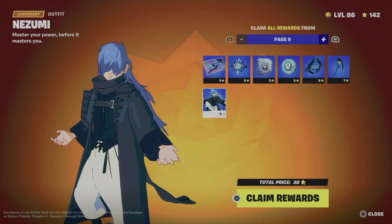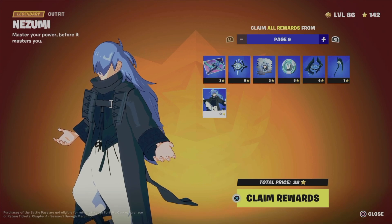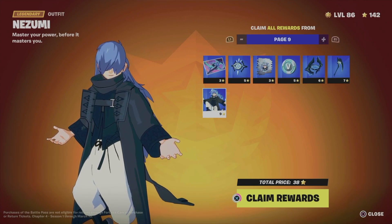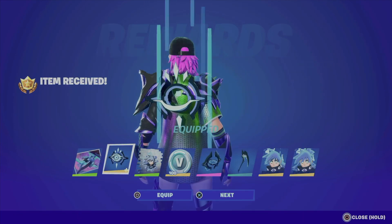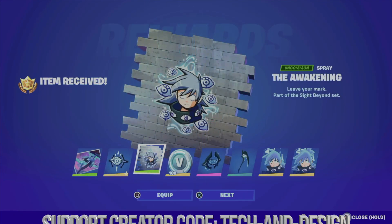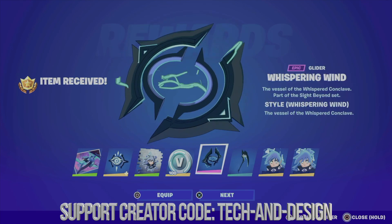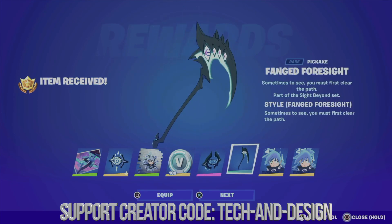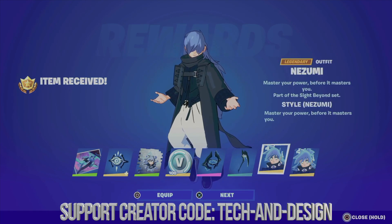To claim everything at once, press claim pages — that's the square button. From here we're going to claim all these rewards at once. Hold X and here we go. We're going to equip the backbling, get those V-Bucks, get the awesome glider, move on to the pickaxe, and we just unlocked this skin.